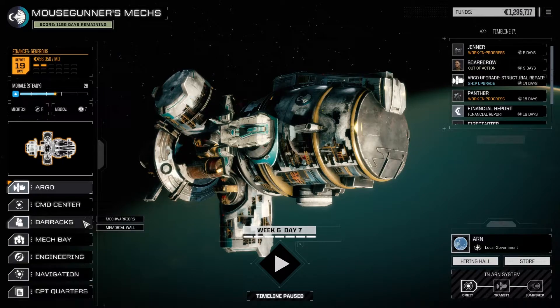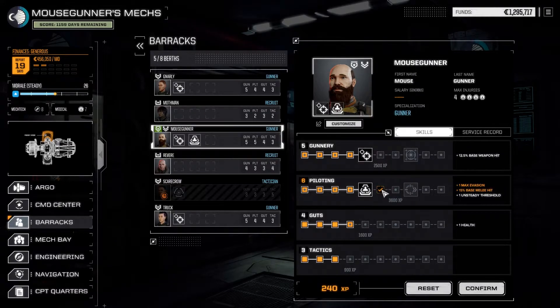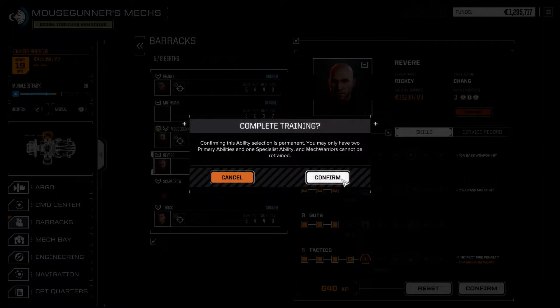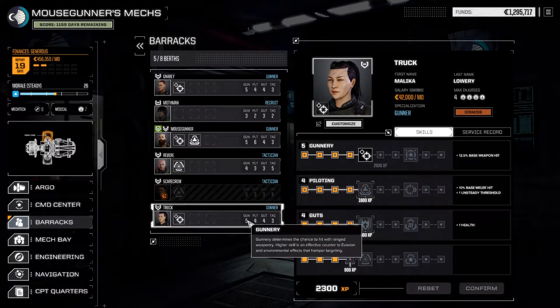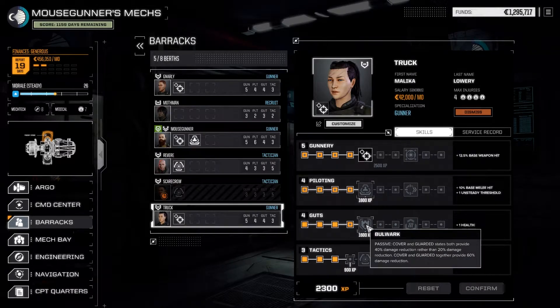Let's take another look at my MechWarriors. Starting with me — what does this provide? Plus one max evasion. I'll go ahead and take that. MechWarrior training complete. Now starting with Revere — okay, we can get this, which is what I've been waiting for. Move down to Truck. We do have enough points to get our next thing. I want to re-read Bulwark because I want to make sure I understand how it works.